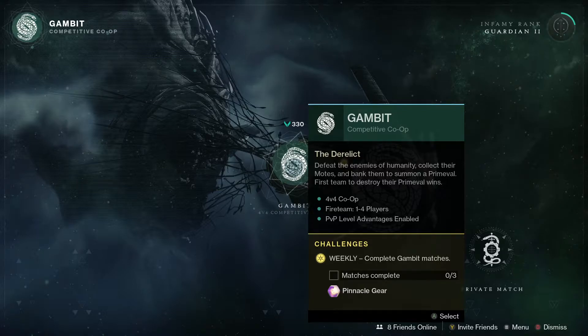And we've got Gambit, so complete three Gambit matches to get a Pinnacle drop. You can get Bottom Dollar — it's a 120 energy hand cannon — and also the Trinary System too.